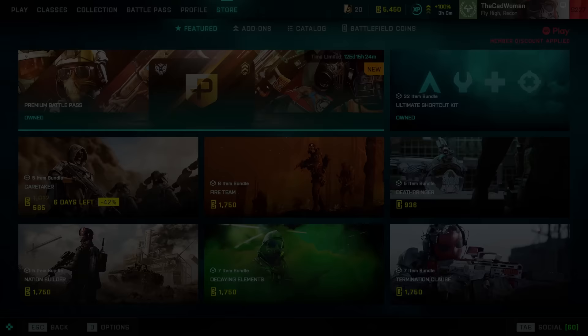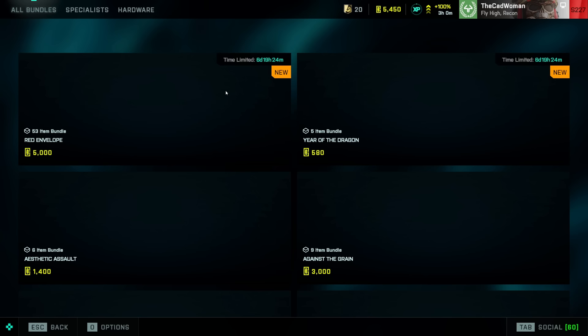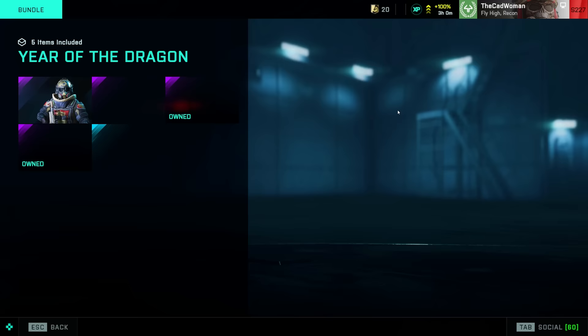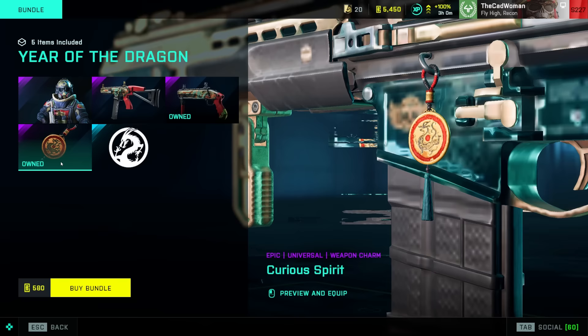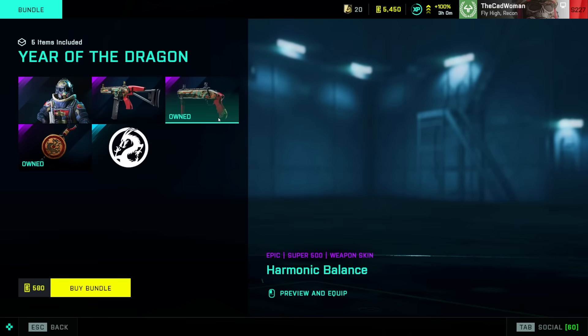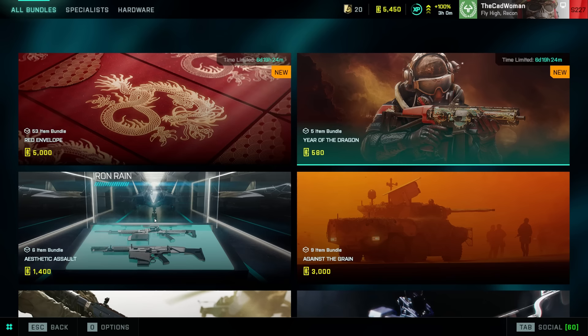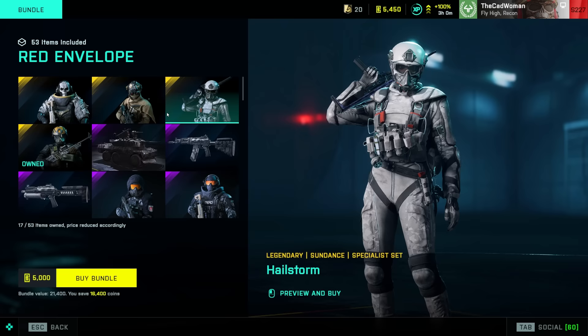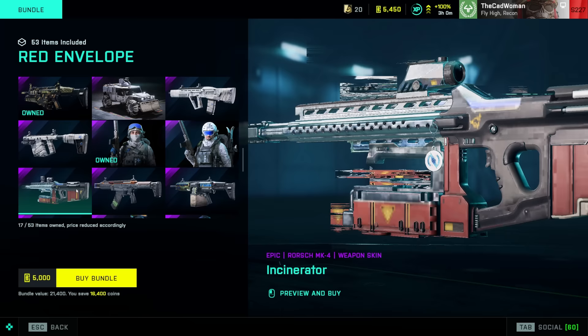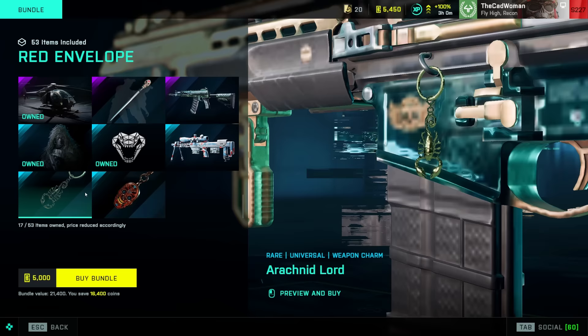In the in-game store, we got a returning bundle and a new large bundle. The returning one is the Year of the Dragon bundle, which includes a specialist set for Dozer, weapon skins for the PBX and Super 500, a weapon charm, and a player card tag — discounted if you already unlocked two of its cosmetics. The other bundle is called Red Envelope, costs 5000 Battlefield Coins, and includes 53 different items across all styles and themes.